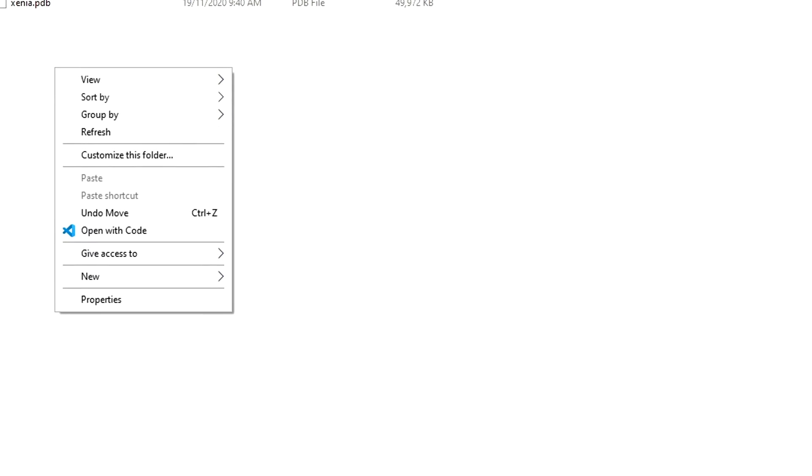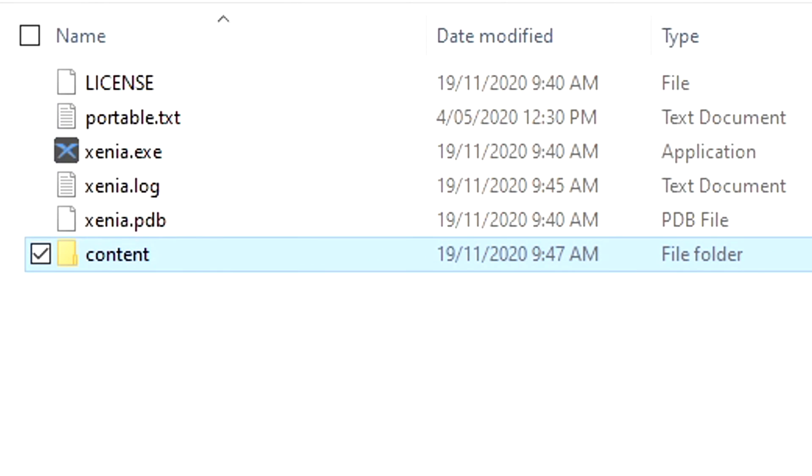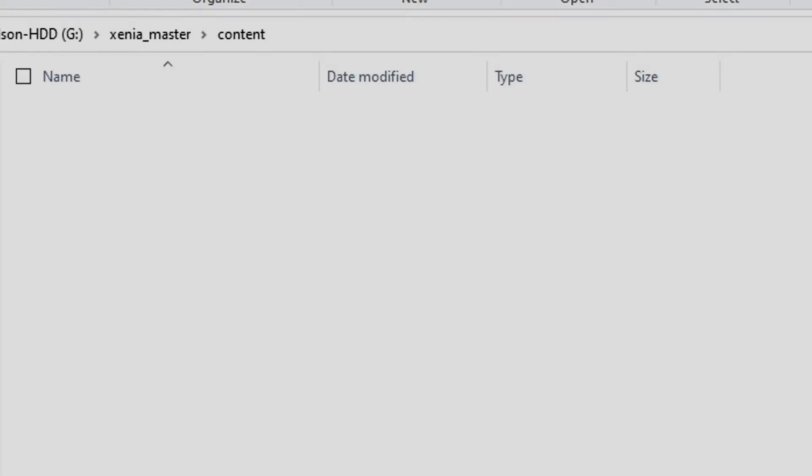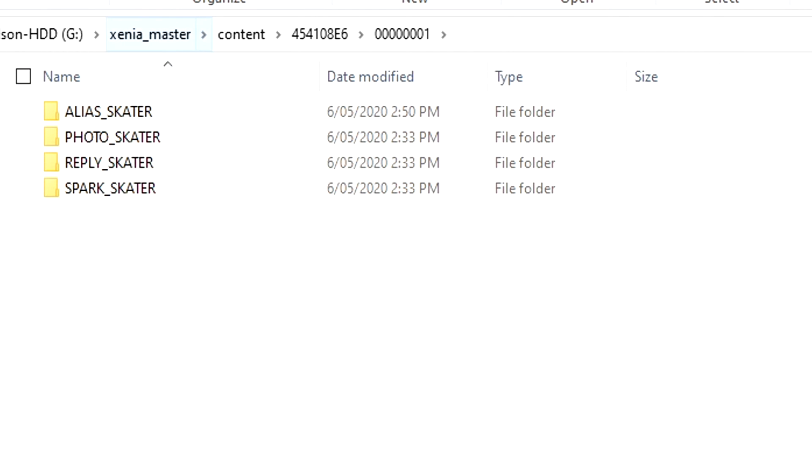Here's a solution. I've provided a link to a .zip file in the description. Go to your Xenior folder and create a new file called 'content' if you don't already have one. Now unzip this folder into content. Next time you launch the game, everything should be working well.